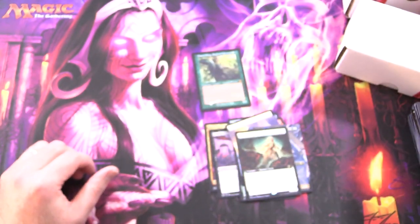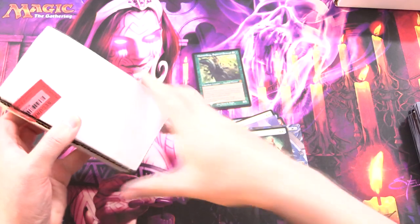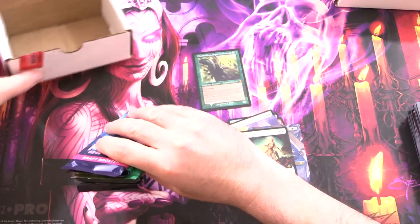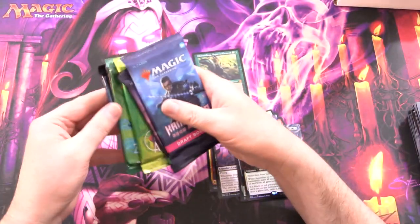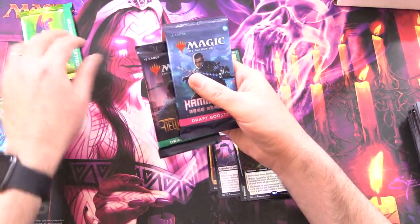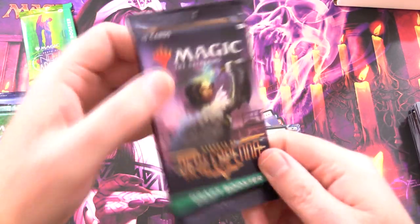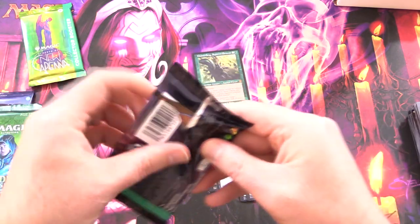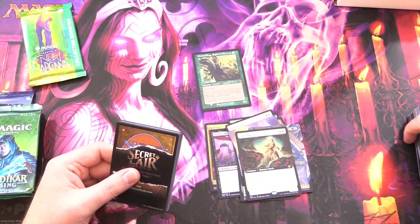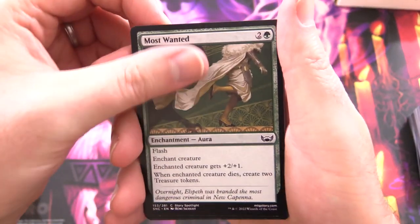So that was a pretty cool box. Let's get into the other one. He's got his security seals here — no tampering at all. Let's see what we've got. We have Kaldheim, Midnight Hunt, Zendikar Rising, Streets of New Capenna Collector Booster, New Capenna, and Kamigawa. So let's get cracking — Streets of New Capenna first. I'm used to opening set boosters these days, so it's a bit of a change of pace getting into some draft boosters.